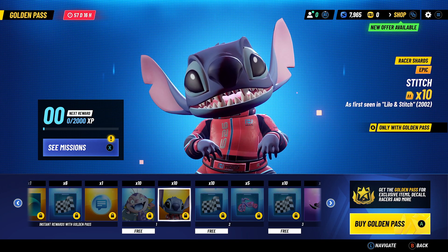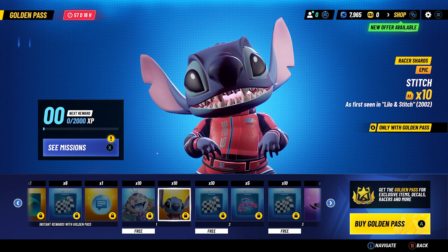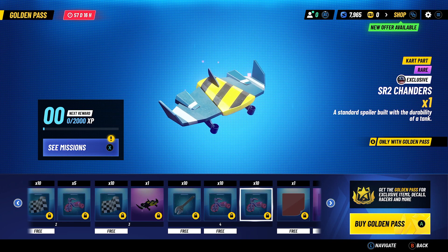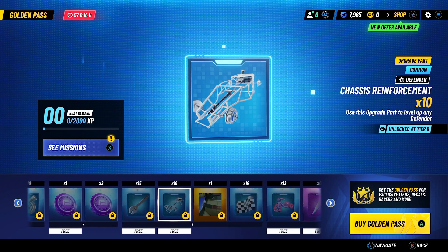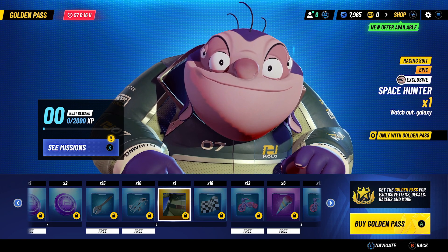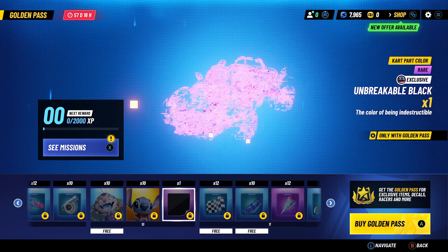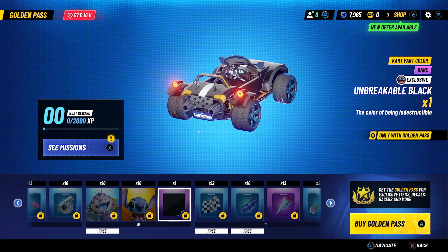Let's go through and look — there's upgrade materials, card parts, you can see the season tokens. There is a new skin for Jumba at level eight, more shards for them at level 10, and a new car color for Stitch as well.